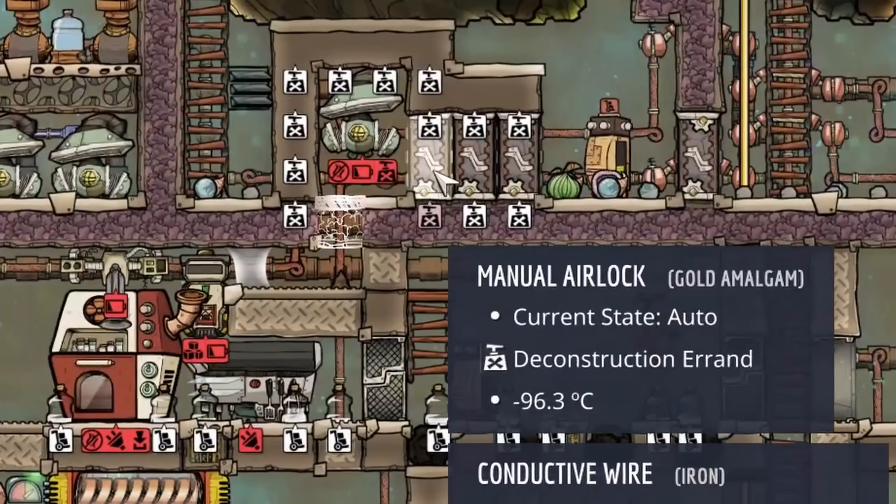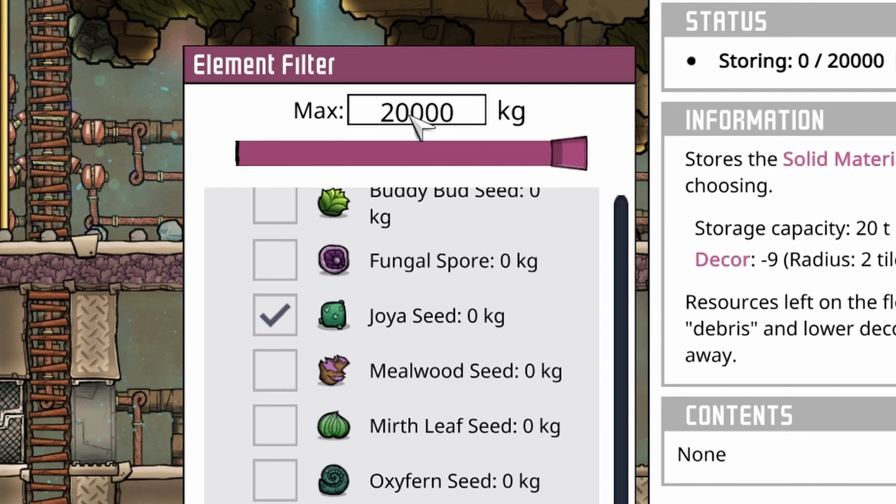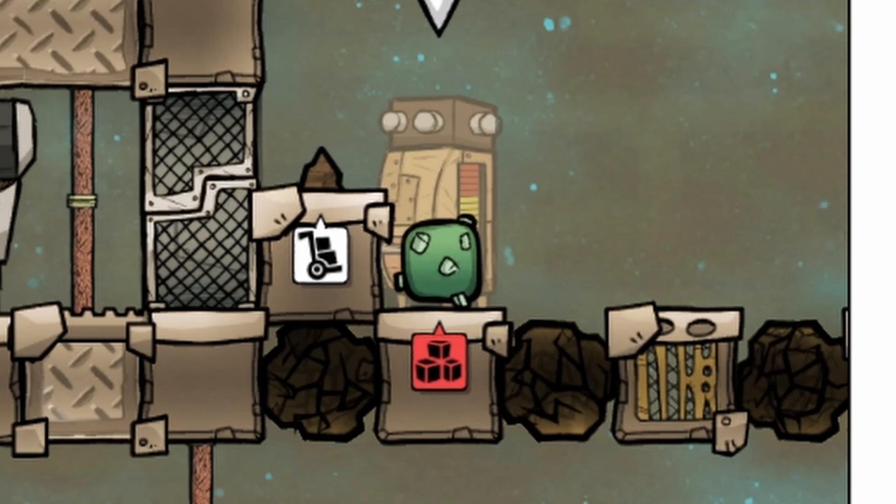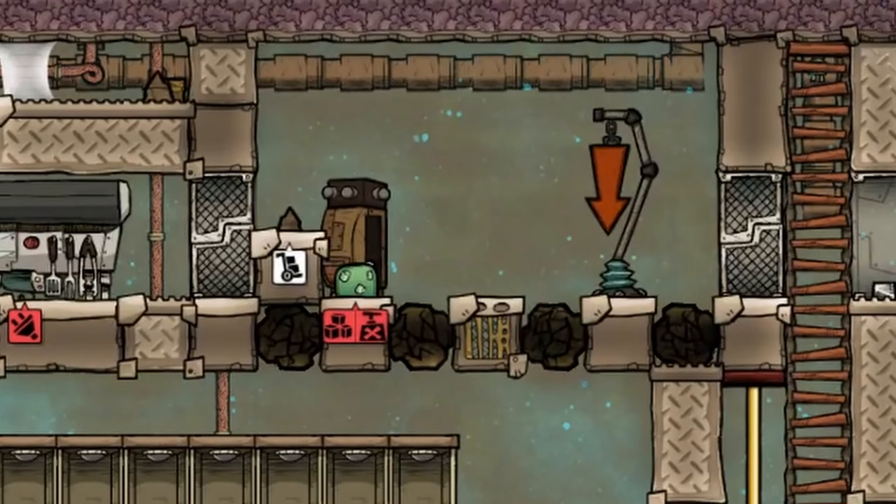Now we need to bring the desired plants. To do so, just build another storage bin, pick the seeds you like, then set its storage to 4 kilograms — one seed weighs 1 kilogram and we need 4 of them for our park. Once the storage is filled, simply destroy it. Now we have 4 seeds, 4 tiles, and peep to do the job for us.